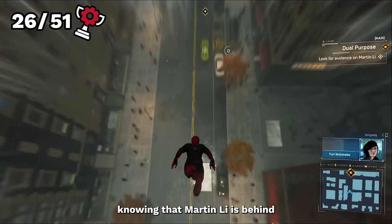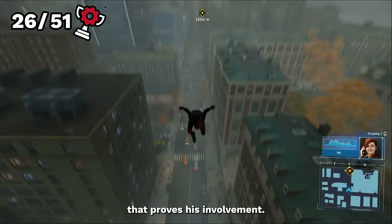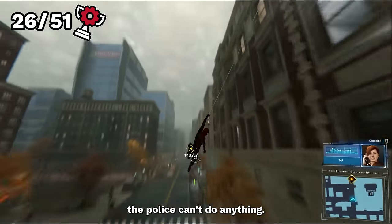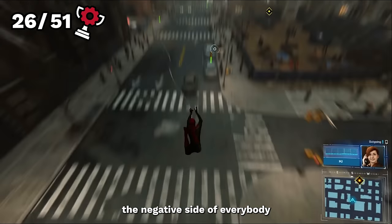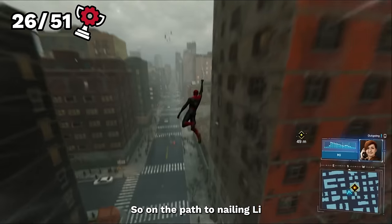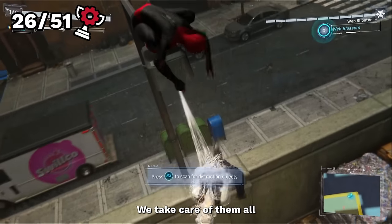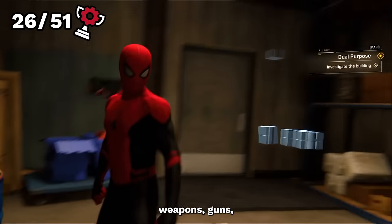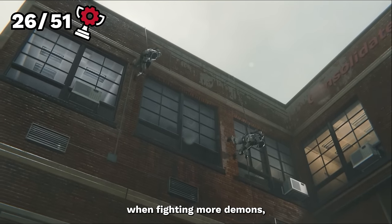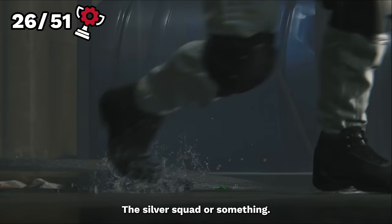With Spider-Man knowing that Martin Lee is behind the attack, it's time to find him or at least find evidence proving his involvement, as right now the police can't do anything. Martin also has the power to corrupt people, bringing out the negative side of everybody in the name of terror. On the path to nailing Lee, we find a facility he owns that the demons are at. We take care of them all and head inside to find plans and plotting: truck bombs, weapons, guns — the full lot.